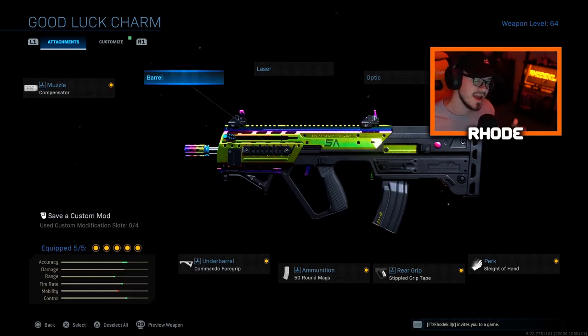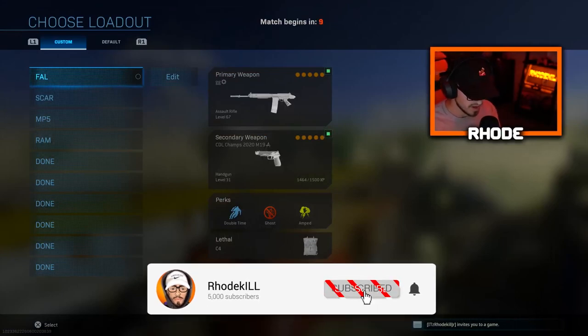This is the new Good Luck Charm RAM 7 that came in the rainbow bundle. Let me know what you guys think about it — in the gameplay we drop a tactical nuke on Shoot House playing Grind and we pop off. Smash that thumbs up, hit that subscribe button. Also, whoever supports me — what do you guys think about merch? Just for fun, some hoodies, sweats, and shirts. Let me know, nothing crazy, just for the people that support me.